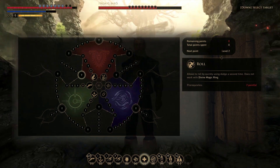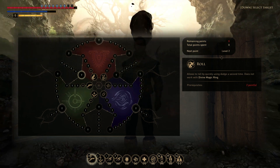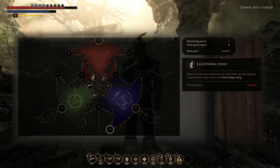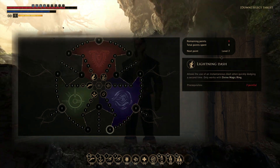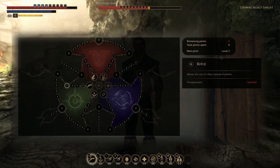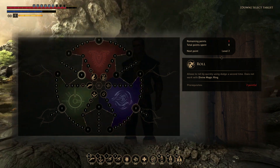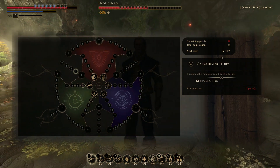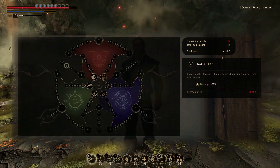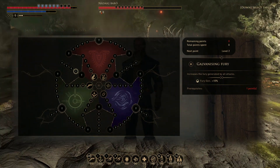Then we're going to pick up Roll. Roll is the non-magic user's improved dodge. The base dodge is okay, but Roll and Lightning Dash are the upgraded versions where you'll move way faster and it's just way easier to get away from things. So we're going to pick up Roll — basically just double-tap dodge and this will work. After that we're going to pick up Galvanizing Fury, and then we're going to stop because everything else down this tree isn't very useful.